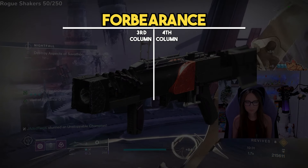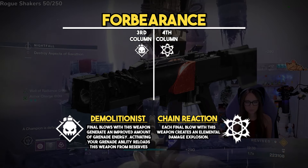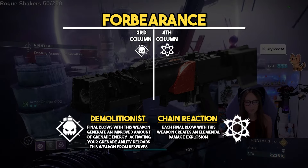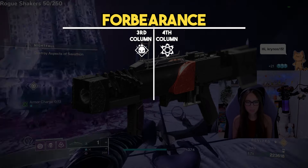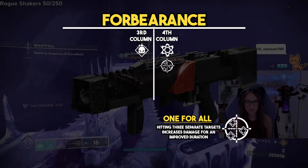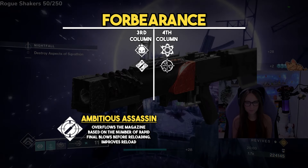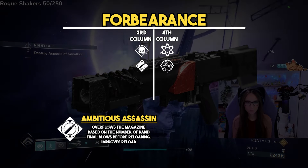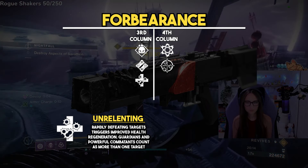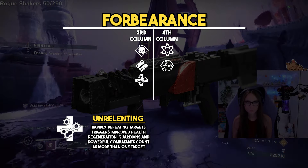Starting with Forbearance, the go-to roll is Demo and Chain Reaction. Demo gives you 10% grenade energy on kills, and when you throw a grenade it actually reloads your weapon. Chain Reaction has very big AoE damage, which makes add clear really good. A good alternative for the fourth column is One for All, which requires hitting at least three enemies to proc an extra damage buff. In the third column, alternatives are Ambitious Assassin — getting one kill gives you two shots in the mag on reload, possibly three with enough kills — and Unrelenting, which gives some health back after three kills.